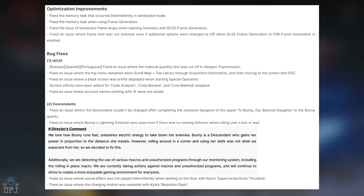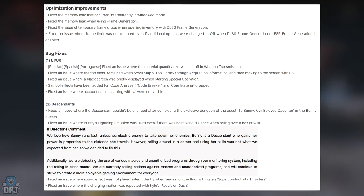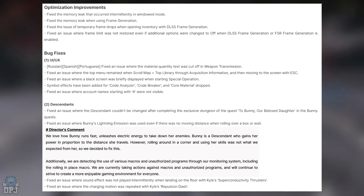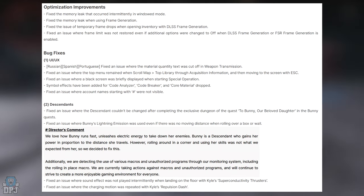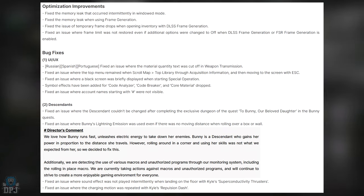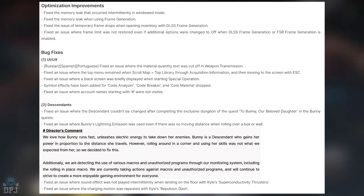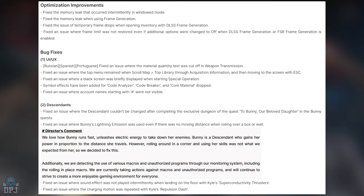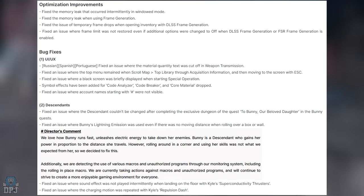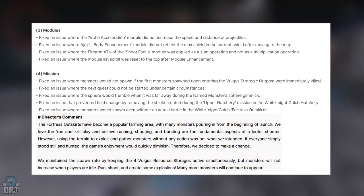Bug fixes — Descendants: fixed an issue where the descendant couldn't be changed after completing the exclusive dungeon of the Bunny quest. Fixed an issue where Bunny's Lightning Emission was used even with no moving distance when rolling over a box or wall. Fixed an issue where sound effects were not played intermittently when landing on the floor with Carl's Superconductivity Thrusters. Fixed an issue where the change in motion was repeated with Carl's Repulsion Dash.